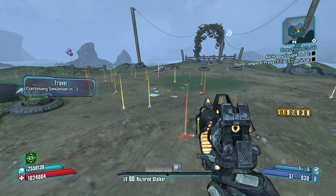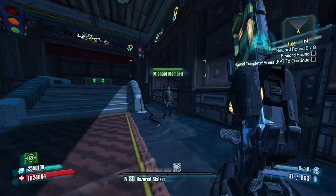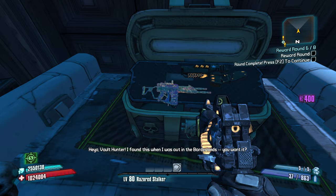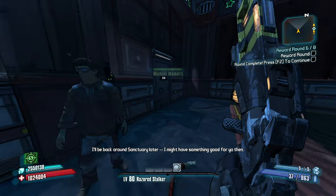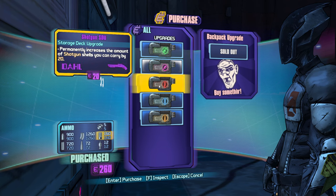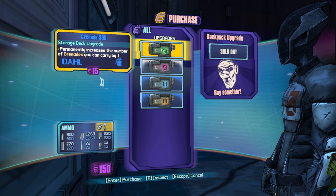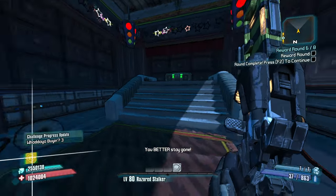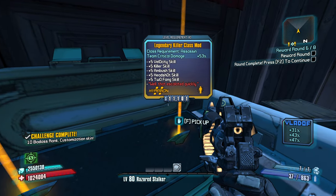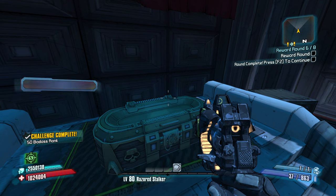If you want, I can test the super randomizer right now — just drag and drop it. All I'm running is SDK mods, not a mod manager or anything like that. Oh, Toothpick! Let's go. I definitely need to get some SDUs here. Let's also get some shotgun ammo. Sniper rifle gun damage, team critical hit damage — no thanks. Let's roll.